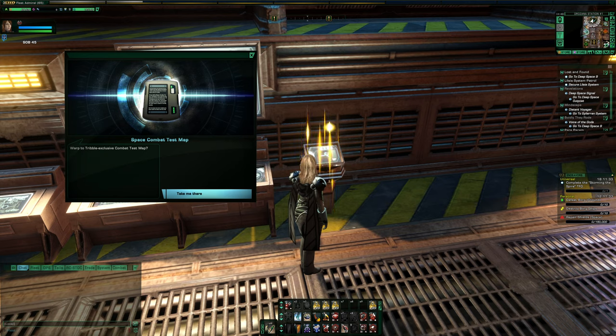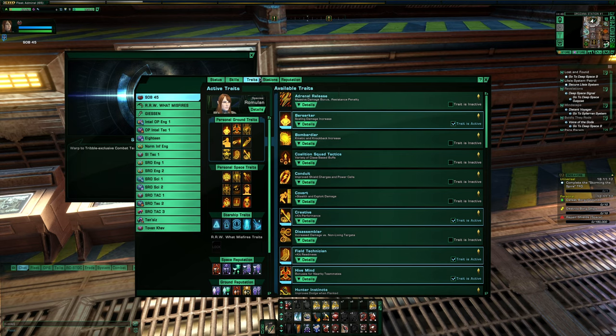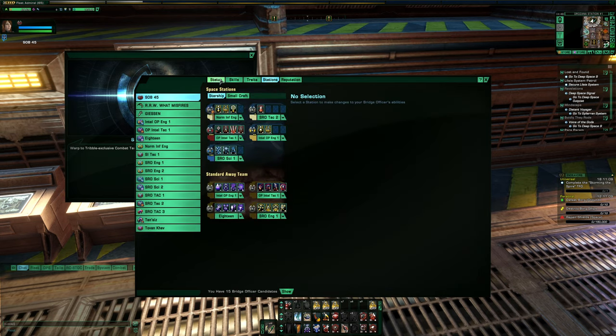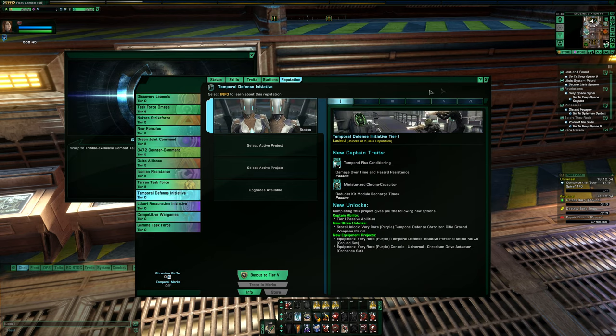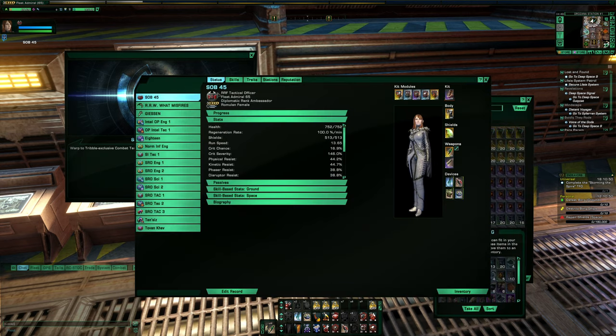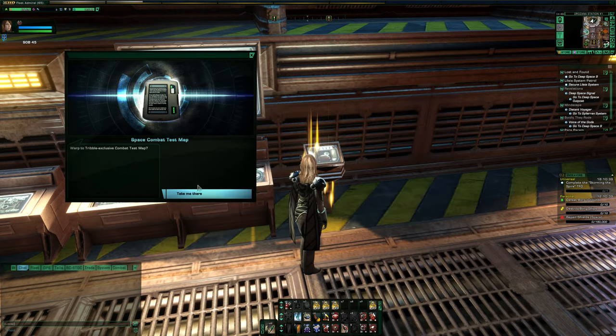This next bit is going to be a live recording, so hopefully I can explain everything thoroughly enough. One thing to note before you go into the map is that all of your stations, traits, and everything will be reset before you go in, so keep that in mind. The build I'm taking in here just to demonstrate, as you can probably tell, is from a very, very long time ago. This character was copied over many years ago, before even the temporal rep came out — basically from the days of the Feedback Pulse meta before Season 13. But you can always delete characters and just copy them back over from the main server as you need.